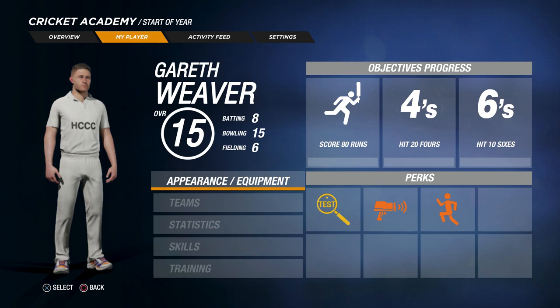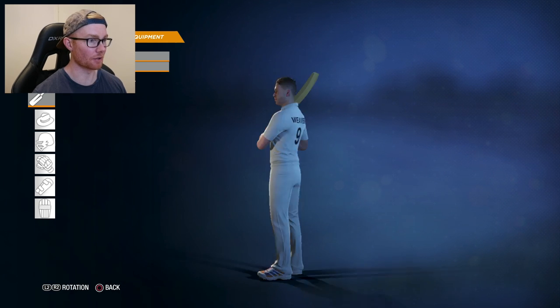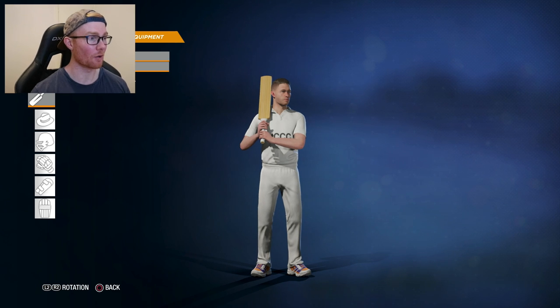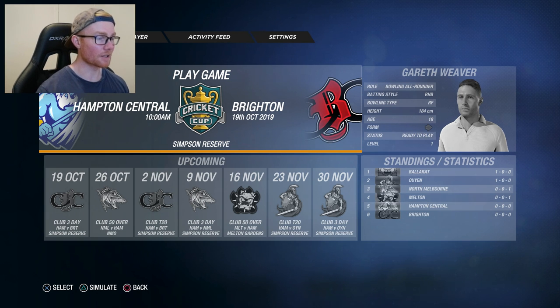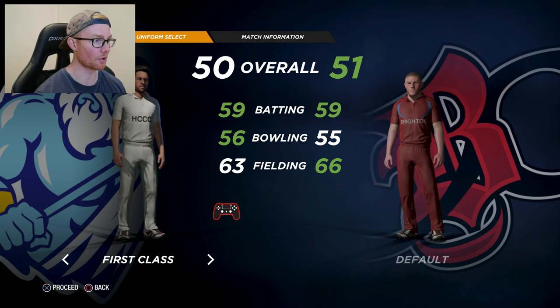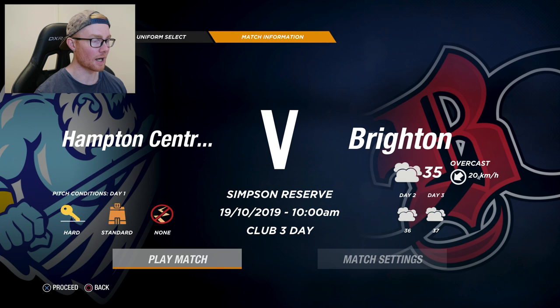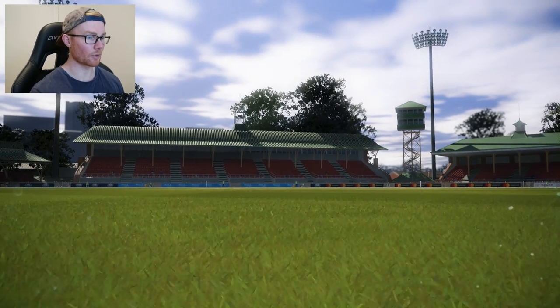I've just updated the bat — I created a blank bat, pretty much. Starting off with no sponsor and hopefully working our way towards the first sponsorship — Icon. We've gone through all the admin stuff and we're about to make our club cricket debut in a three-day match. Club three-day. We're playing Brighton — a home game at Simpson Reserve. Let's get straight into it. Looking at the uniform for a three-day match, we'll be going for the white strip. Hard pitch, standard. And here we go — we're getting straight into a cutscene.